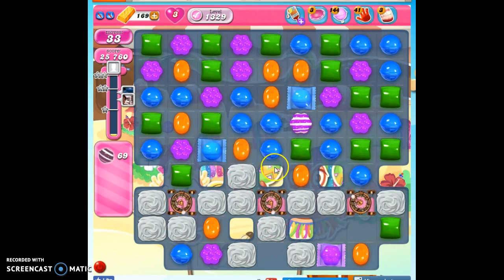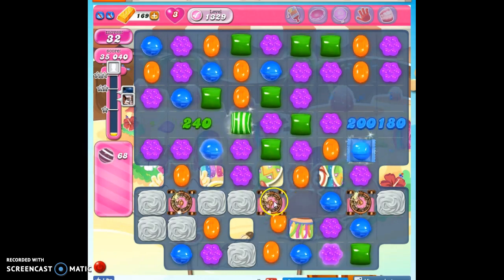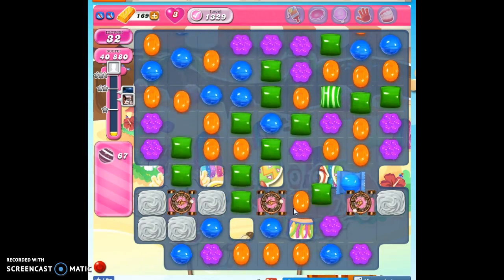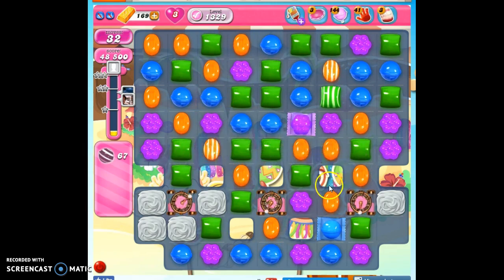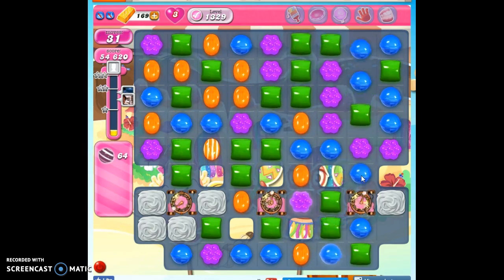I don't see an easy opportunity to make a color bomb, so I'm going to use this to help me set off a few things and strike the magic mixers a bit — hard for me not to call them evil spawners. Again, I don't see an opportunity to make a color bomb, so I'll go for the spawners.